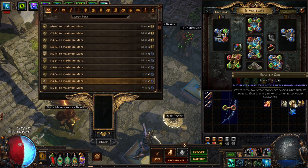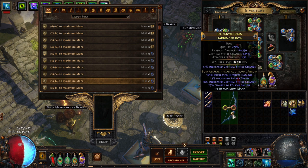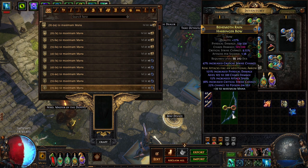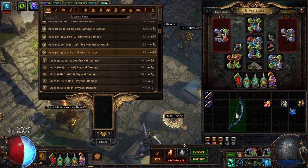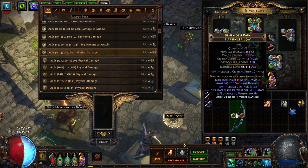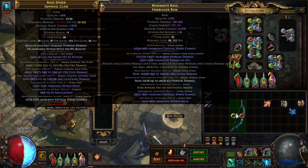You cannot use conqueror orbs on a fractured item. We got a really good one — tier 1 adds chaos damage. Really nice, synergizes with the poison well. Now we want to craft on additional physical damage to replace that slot, and there you have it: a nice bow to use for solo self-found or early league.